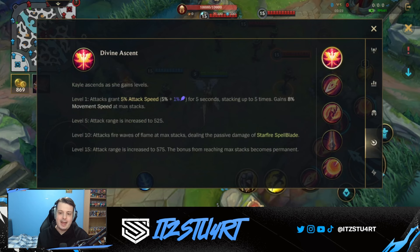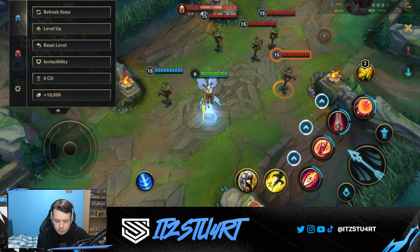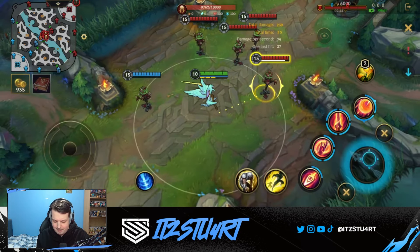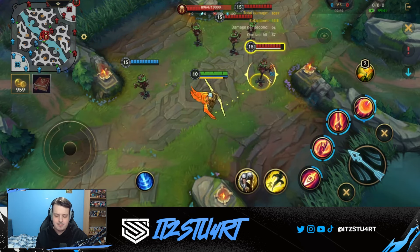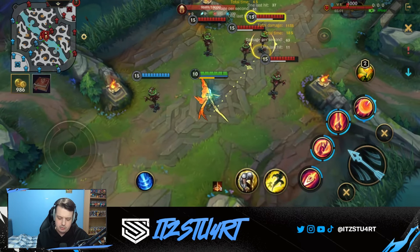At level 10, attacks fire a wave of flame at maximum stacks, dealing the passive damage from Starfire Spellblade. When you have maximum stacks, every single auto attack deals a wave of damage to not only the target you're attacking but also enemies behind as well — so you can hit multiple enemy champions during a fight.